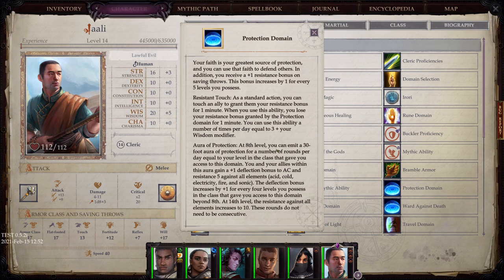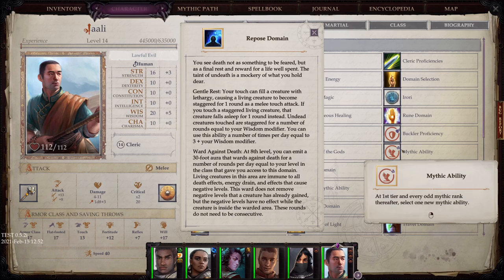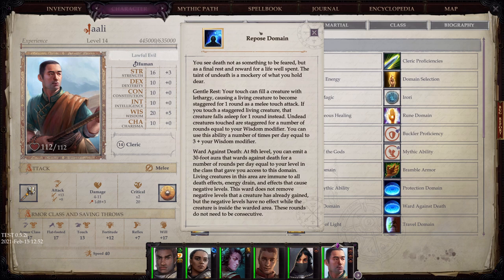Repose Domain: You see death not as something to be feared, but as a final rest and reward for a life well spent. The taint of undeath is a mockery of what you hold dear. Gentle Rest: your touch can fill a creature with lethargy — a living creature becomes staggered for one round as a melee touch attack. If you touch a staggered living creature, that creature falls asleep for one round instead. Ward Against Death: at 8th level, you can emit a 30-foot aura that wards against death. Living creatures in this area are immune to all death effects, energy drain, and effects that cause negative levels.